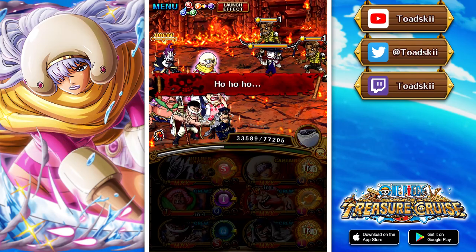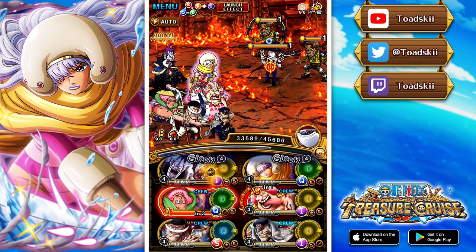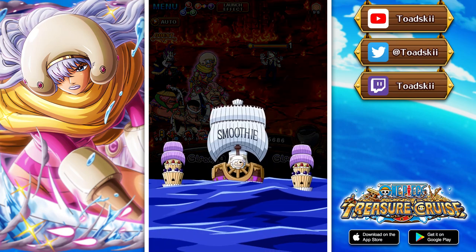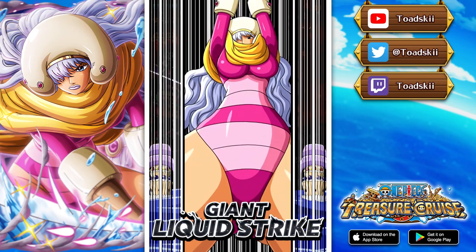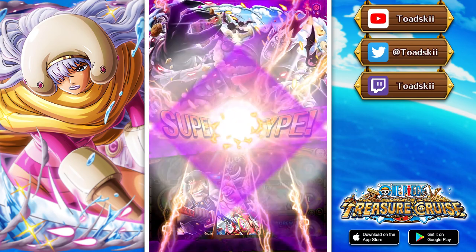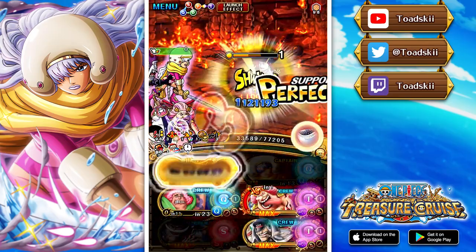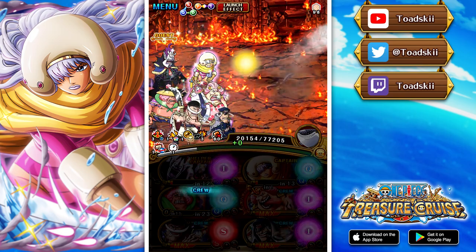The silver lining is that Smoothie is a multi-class boosting character. Previous Pirate Rumble legends were more restrictive — Legend NL only boosted PSY, Borsellino boosted STR/QCK, Kuma was a STR unit, Urouge was INT. Smoothie boosts both Powerhouse and Slasher, and Powerhouse is probably one of the best two or three classes in the entire game. That makes her the best captain ability among all the Pirate Rumble legends in my opinion.